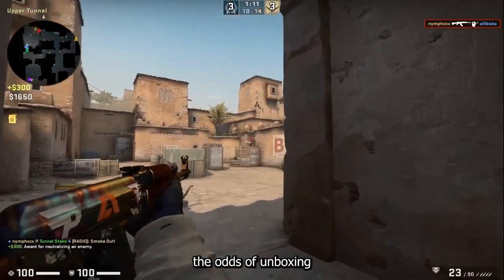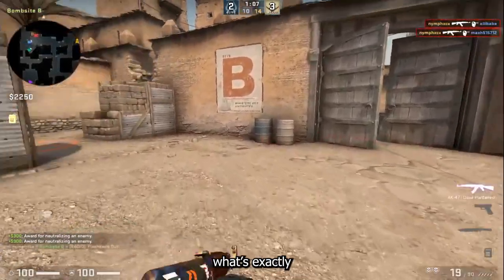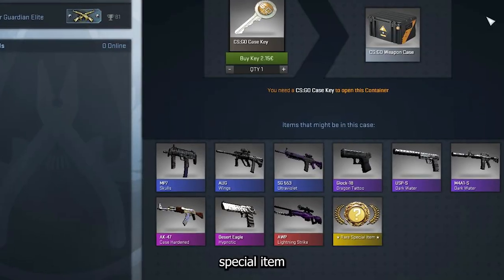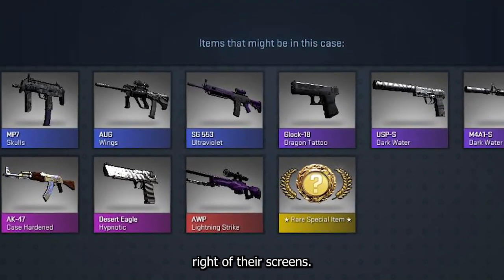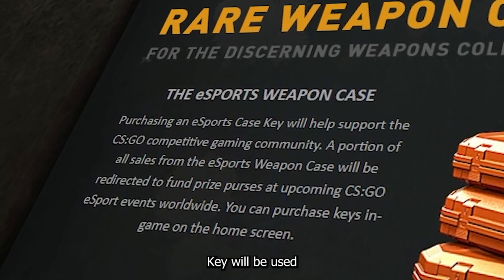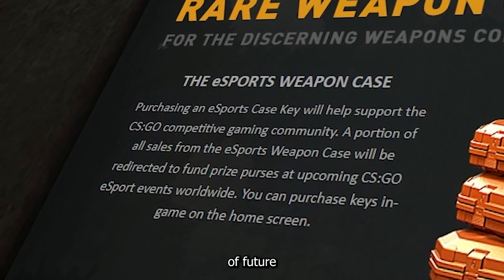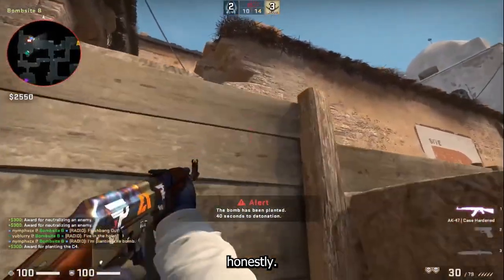Back then no one knew the odds of unboxing a rare skin, and nobody knew what's exactly behind the rare special item sign shining in a bright gold color on the bottom right of their screens. Valve also claimed that a part of the earnings from the Esports case key will be used for the prize pool of future Esports tournaments, which I really like and would love to see from every case honestly.